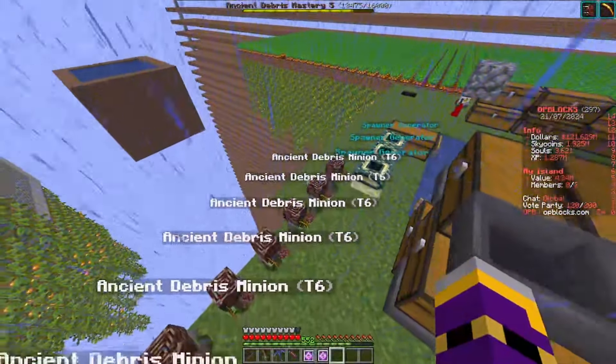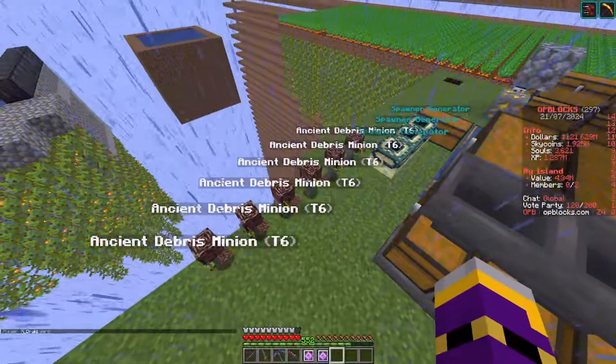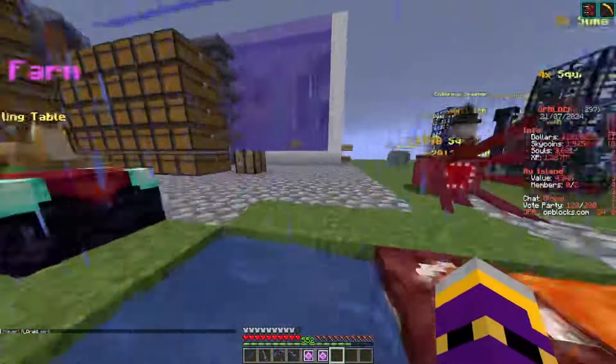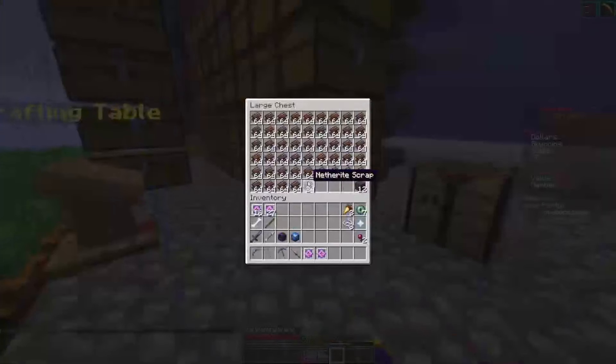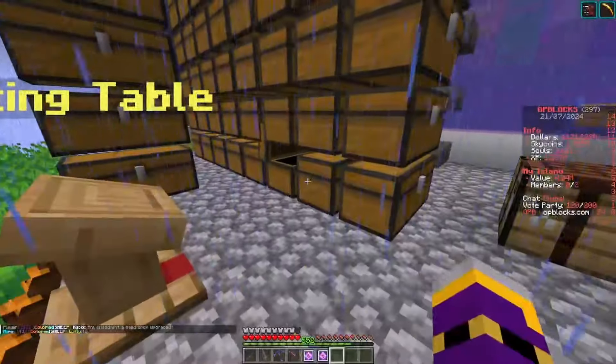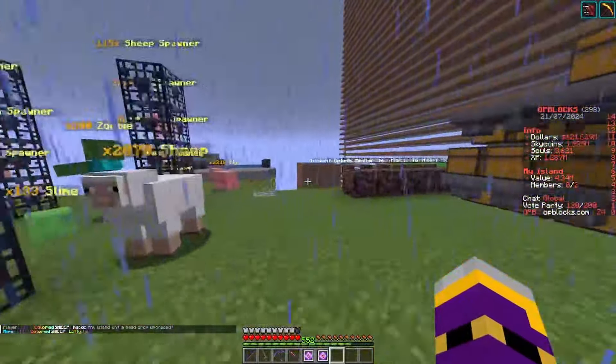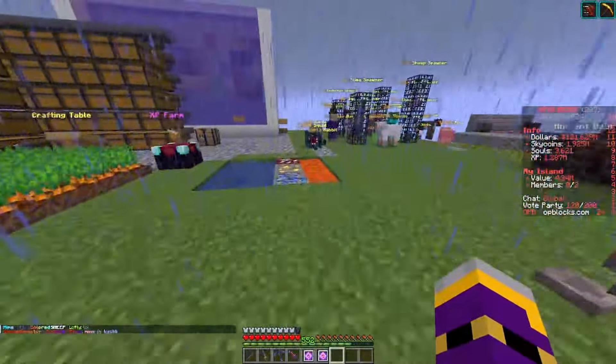We also had some end stone minions on our island — I've upgraded all of them to ancient debris minions, Tier 6. I'm tempted to make some Tier 8s because if we have a look in this chest, we've got a lot of netherite scrap, a lot of diamonds, a lot of emeralds — it's just good value. So I'm going to place all that down as well. We're looking very, very good.